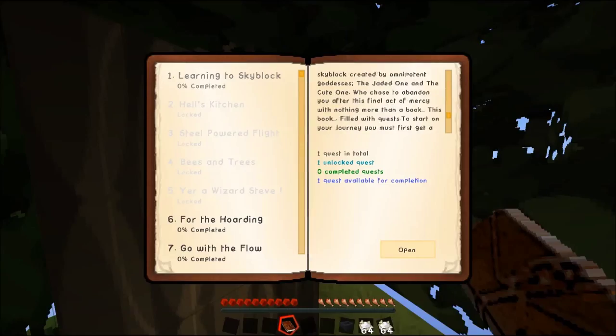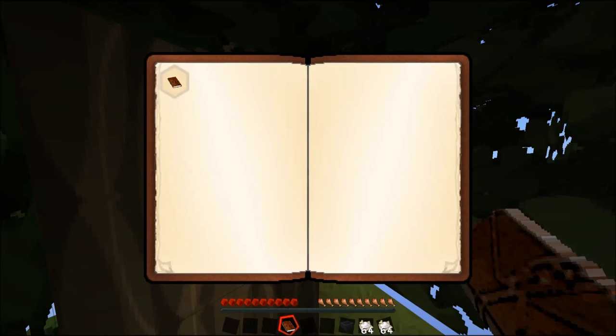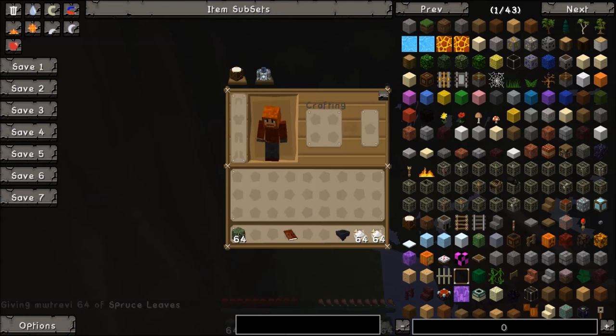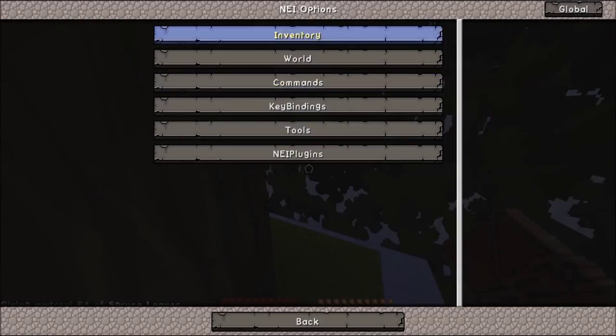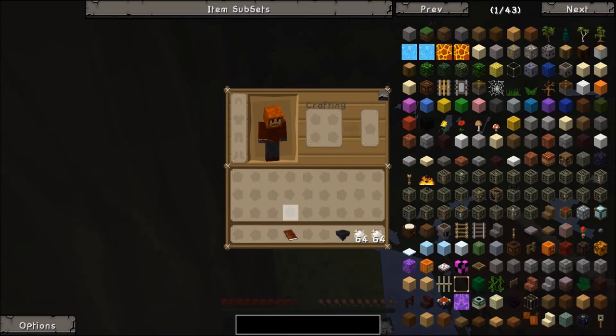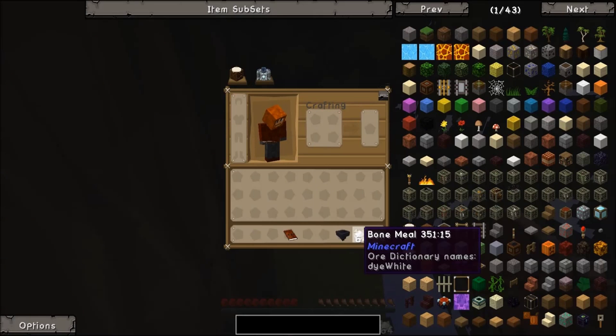With nothing more than a book filled with quests to start on your journey, you must first get a grasp of the basics of survival in this brand new world. Let me open it up and make sure I'm on the right mode - no I'm not. Let's go to options, inventory, recipe mode, global - let's make it global recipe mode.